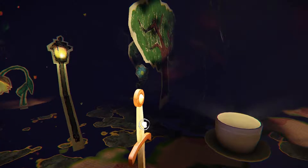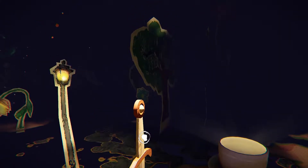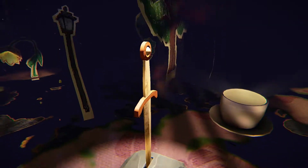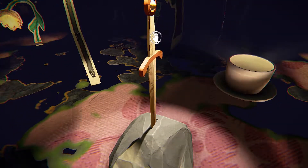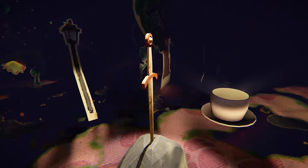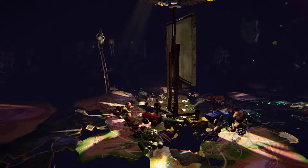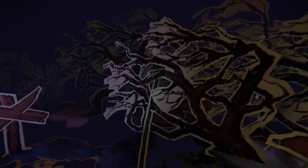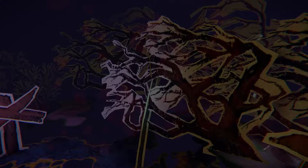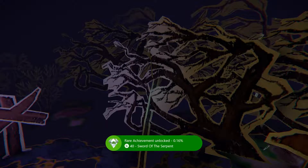The screen will stop and you're going to get some blood splatter. Picking up the drawing in the painting world and then picking up the sword is really the main thing you need to do to kill the snake. When you see the snake, this is the animation you'll get — and once that happens in the crayon world, you'll get the Sword of the Serpent achievement.